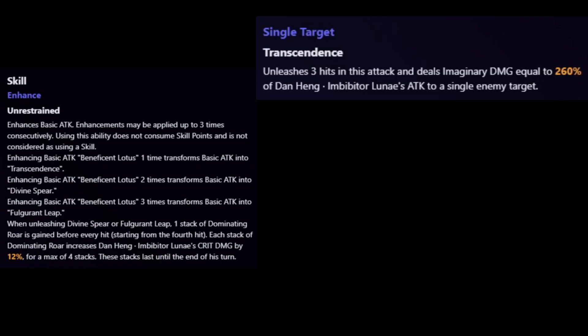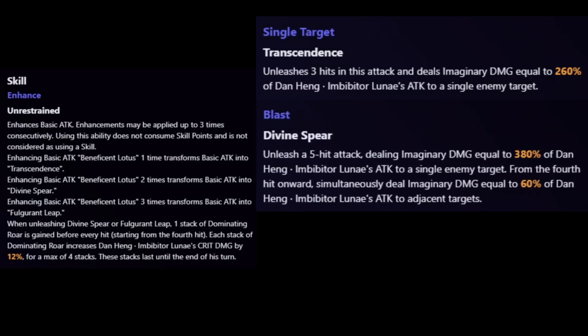Pressing his skill one time will enhance his basic attack, Beneficent Lotus, transforming it into Transcendence. Transcendence unleashes a three-hit combo dealing Imaginary damage equal to 260% of Imbibitor Lunae's attack to a single enemy. Pressing your skill one more time, enhancing to a total of two times, transforms it into Divine Spear. Divine Spear unleashes a five-hit attack, dealing 380% attack damage to a single target, and from the fourth hit onwards simultaneously deals 60% attack damage to adjacent targets.